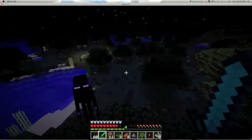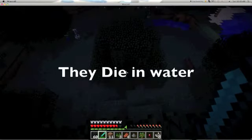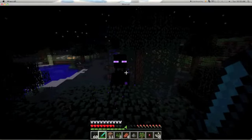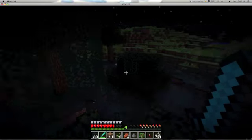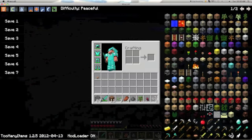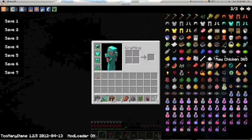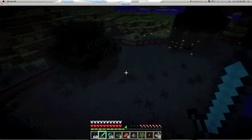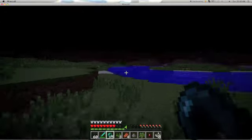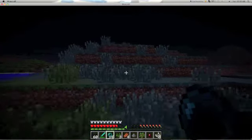They will only attack you if you attack them or you look in their eyes, and they always teleport behind you. They make noise — yeah, that's pretty cool. They drop ender pearls. You right-click to throw them and you teleport, but you lose two hearts. Pretty cool — you can use them to get away from mobs.